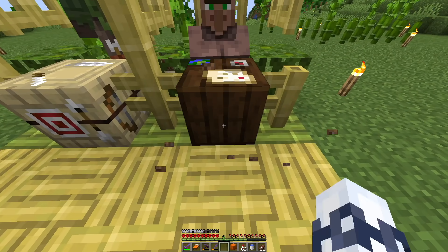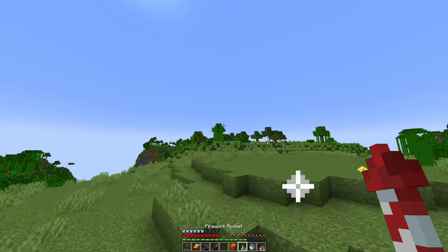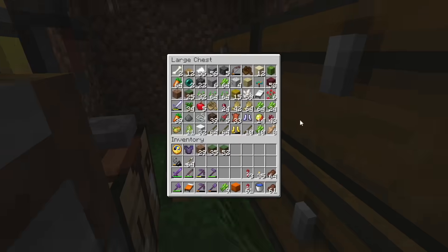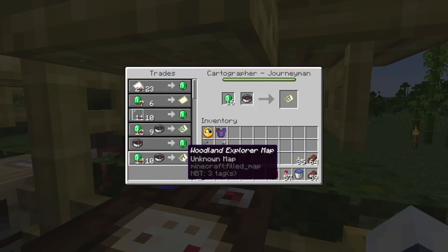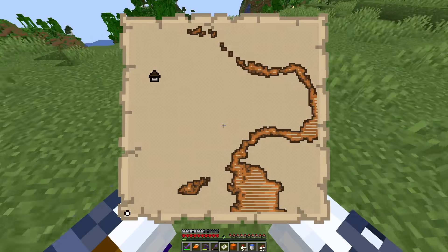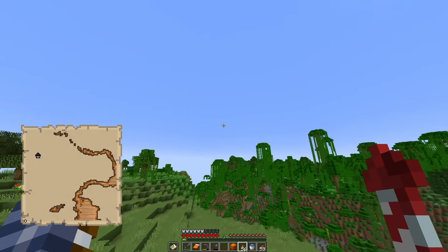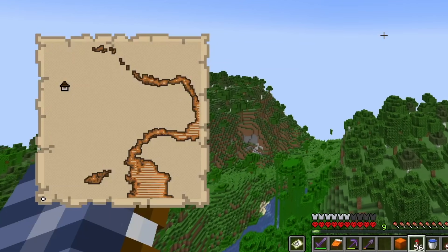This guy I need to turn into a cartographer. He has the paper trade and that's exactly what we want. Even though I don't have the best paper farm, I have a bunch in storage. So we can level this guy up a bunch to unlock a trade for this woodland explorer map. We can use that to find a woodland mansion, which is the location of the next armor trim - the vex armor trim. Hopefully this is the closest one because the dot is looking real small and I have a feeling I'm pretty far away.